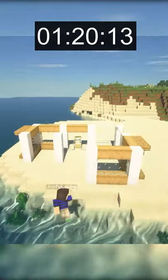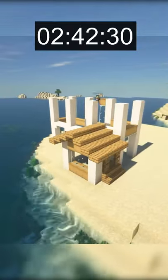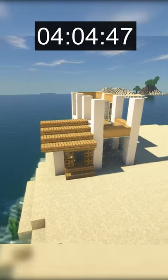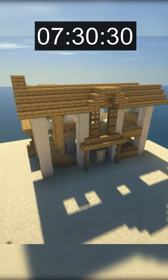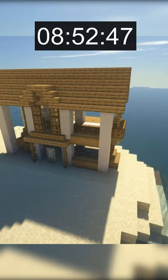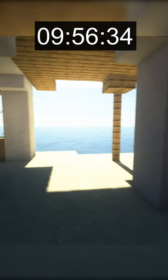My goal for this last house was to just make it super unique. I used a similar block palette compared to the previous builds, but instead of using fences for the windows, I went with regular glass. I finished this build off with a second story porch and first story backyard that leads right to the beachfront. See you next time.